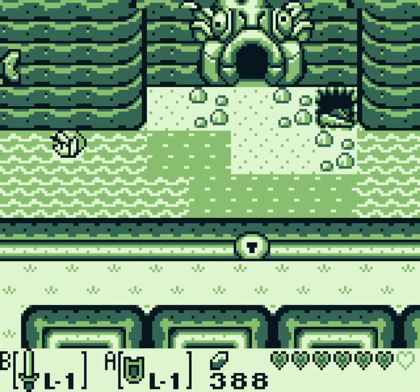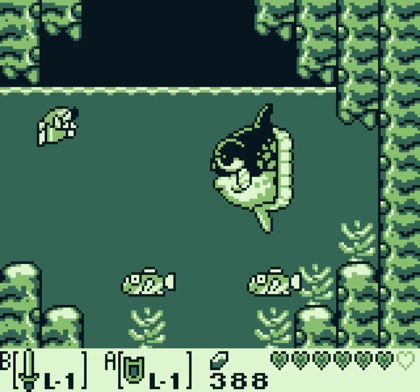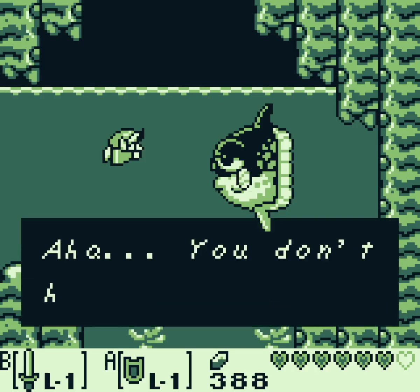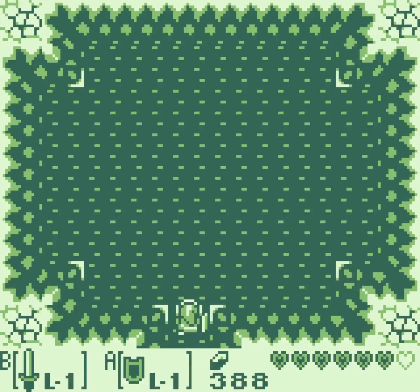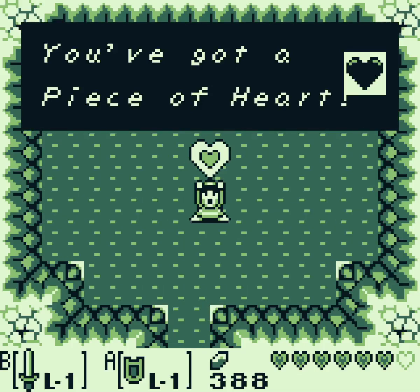Glub glub. What do you mean you were talking to me? I'm just a fish. I can't talk. Glub glub. What if I say yes and lie? Will you say the exact same thing? 'I have one, but it's just not with me. I'm storing it in the dream shrine.' Okay. Says the exact same thing. Glub glub. Okay. Let's get the piece of heart in here real quick. Got it. And that gives me a heart container — that's nice.